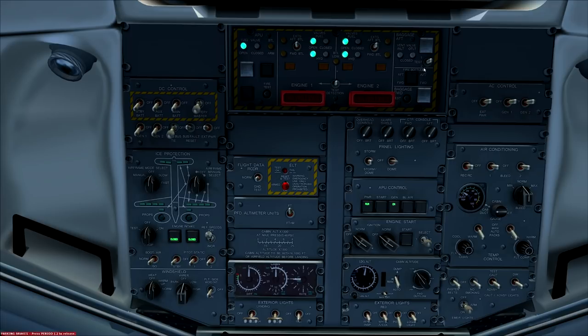Running through fire protection tests: aft baggage test one and two — there's the alarm, working. Forward baggage test — done. Main engine fire test: engine one, engine two. APU fire test I'm going to skip because the APU is running — I should have done that previously. No failures are turned on so there's no reason it wouldn't work.